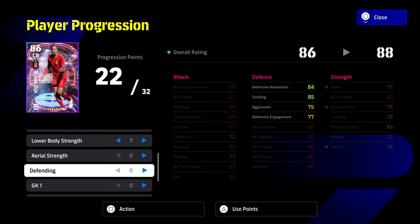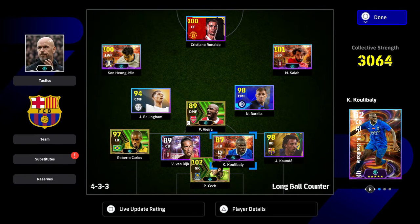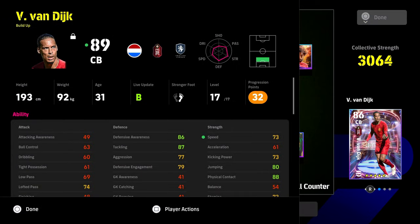The biggest problem with these cards is you either have really high defensive awareness with little aggression and little speed, or you have Coulibaly who's the opposite — really nice speed, good aggression, but his defensive awareness and in-game positioning aren't the best. With Coulibaly I'm focusing on speed and aggression; with Van Dyke I'm focusing on pure defensive power — defensive awareness, tackling, physical contact, and defensive engagement, plus being able to play the ball out.